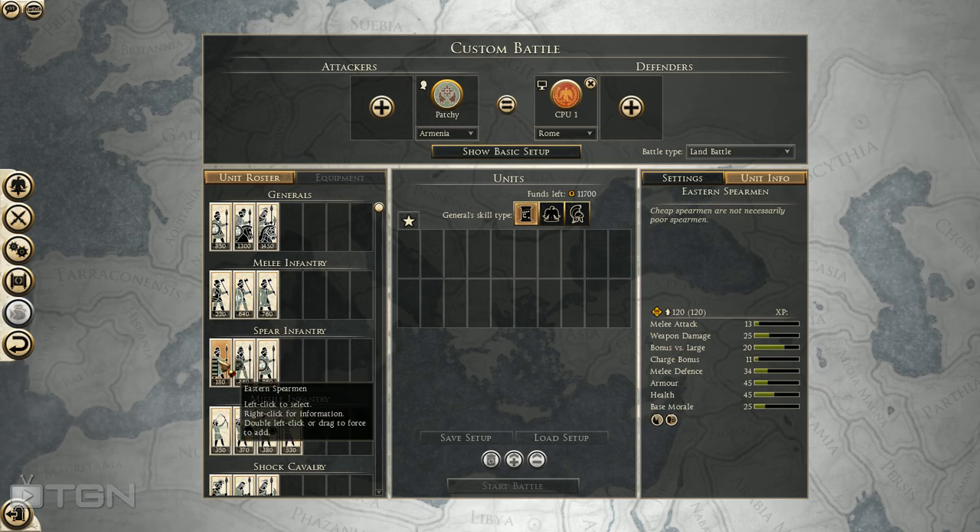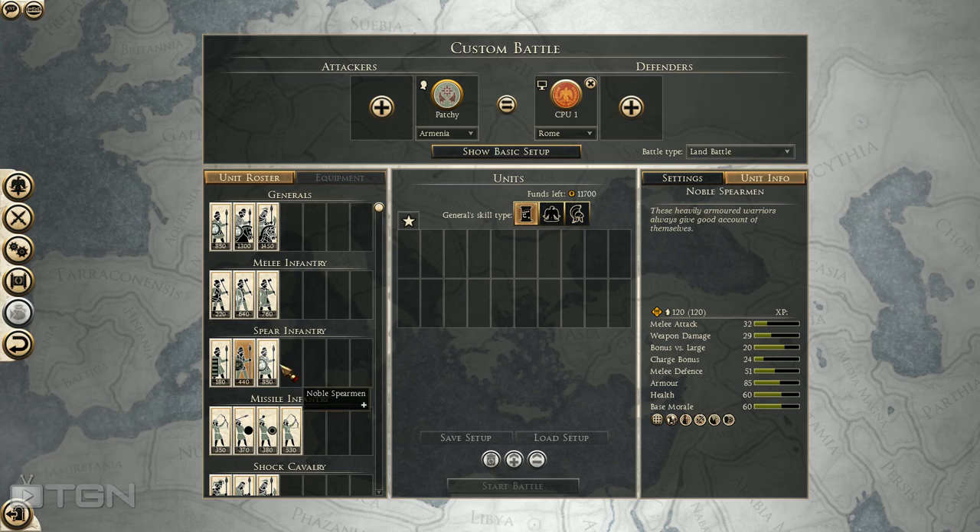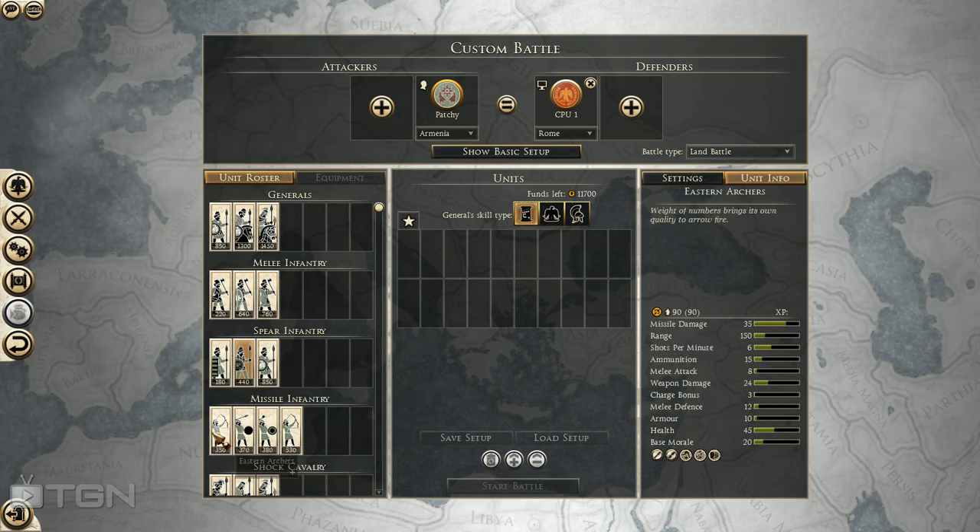Eastern Spearmen are probably going to be a little more useful now that all units last a little longer, but still not a great unit — very low morale. Persian Hoplites you saw in the battle: not going to win an infantry fight, but they can hold people up and be useful against cavalry. Noble Spearmen — be careful how many you use. They can be helpful against cav, but with all expensive spearmen there's that trade-off: can you actually get your enemy's cavalry pinned where they do the work?